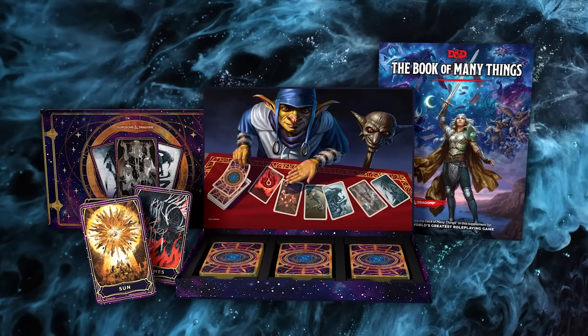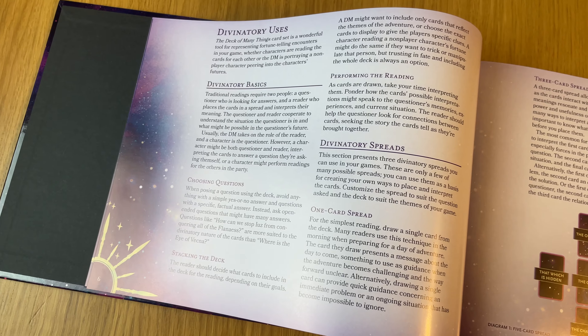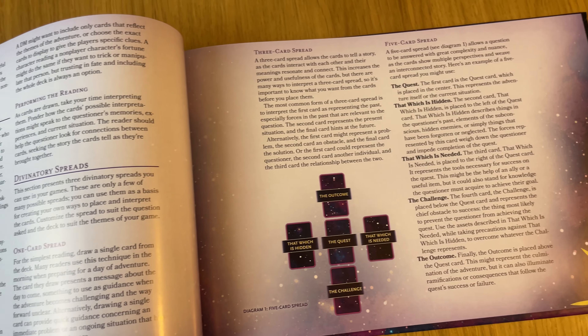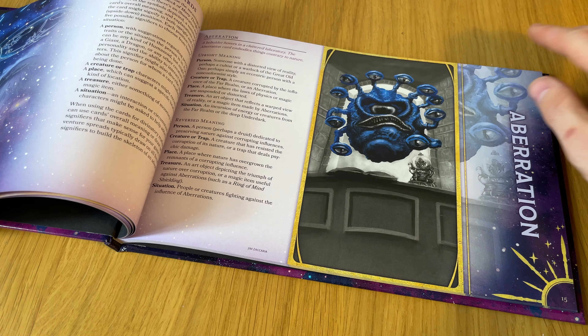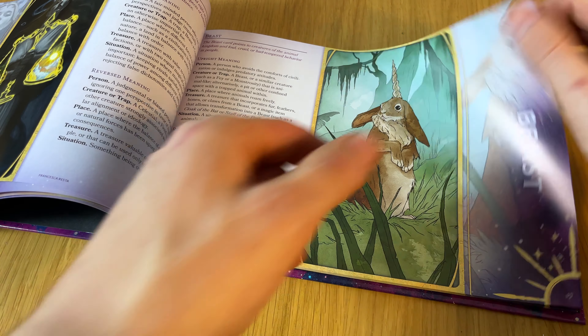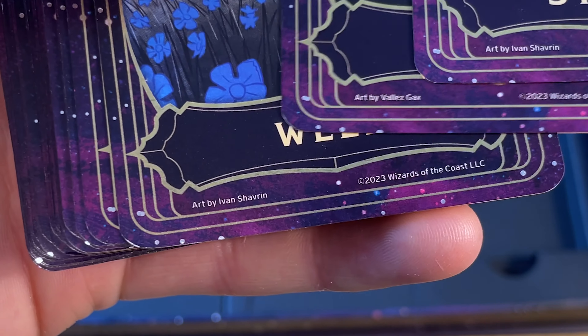Before we get onto the low-cost alternatives, let's look at this amazing new Deck of Many Things box set. It comes with two books and 66 absolutely beautiful cards. The additional 44 cards serve a few purposes: they let you use the deck for divination like a real tarot deck, they can be used to randomly generate adventure inspiration, and they unlock a new item called the Deck of Many More Things — an expanded deck where additional cards have been crafted by extremely powerful mages. These new cards have gilded edges and gold elements on the illustrations, and the art is wonderful — each artist is credited on their own card.